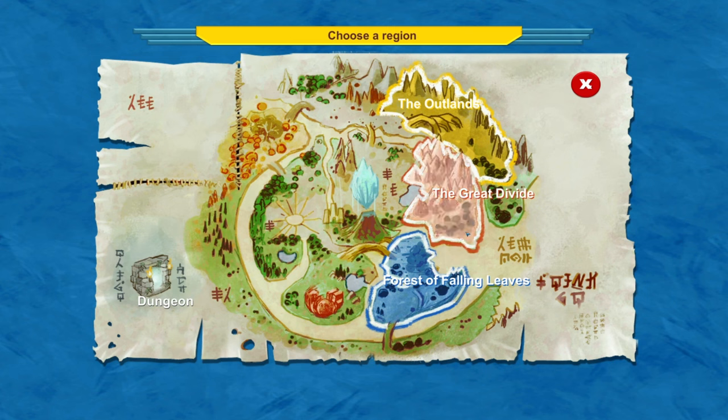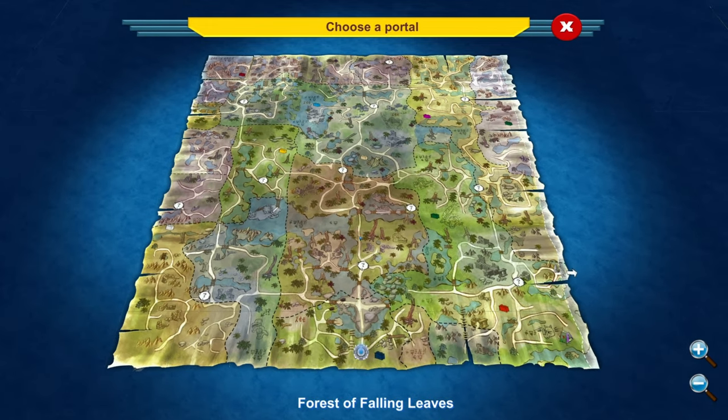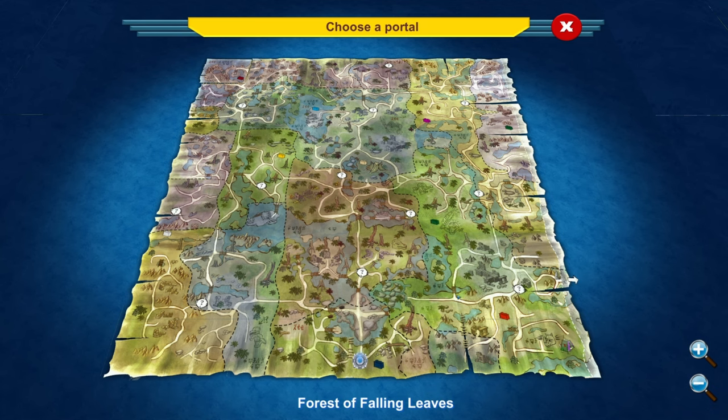If we go to the map, there are two regions you can go into: the Forest of Falling Leaves, the Great Device, and the Outlands. The Outlands currently doesn't have a map attached to it yet. The Great Device does, but we're going to go to the starter region — the Forest of Falling Leaves. If you click on it, you'll see a big map.